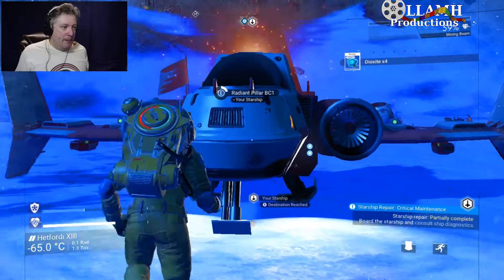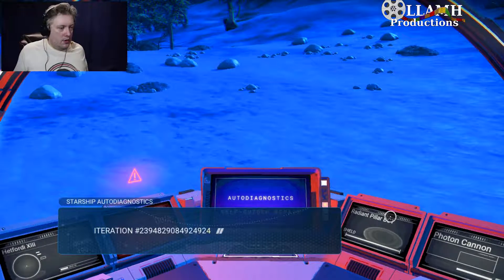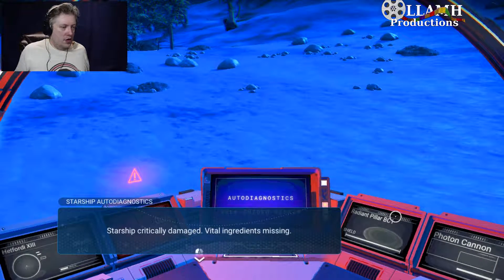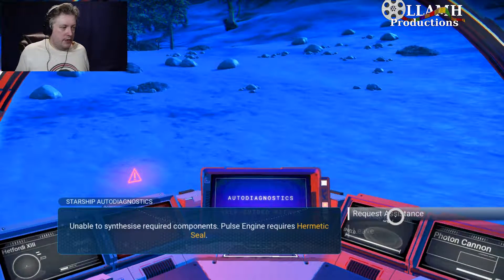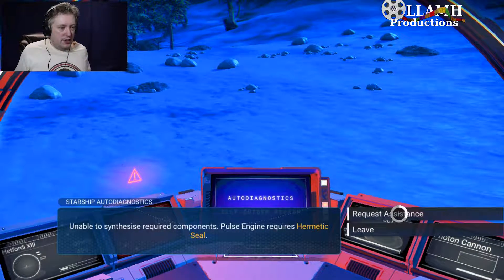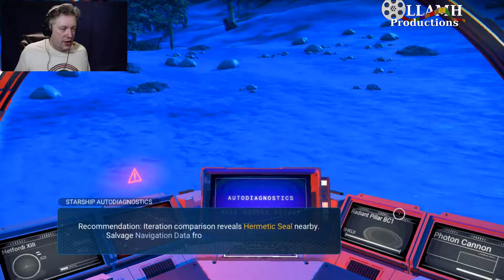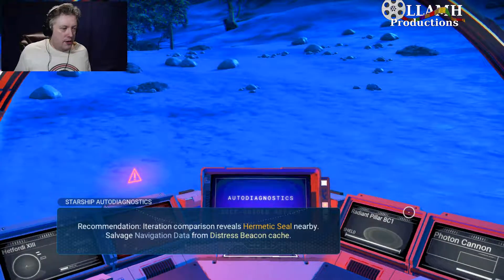Back in our ship - starship critically damaged, vital systems unable to synthesize required components. Pulse engine requires a hermetic seal. Recommendation: comparison reveals a hermetic seal nearby.